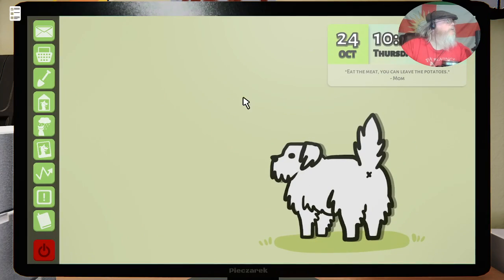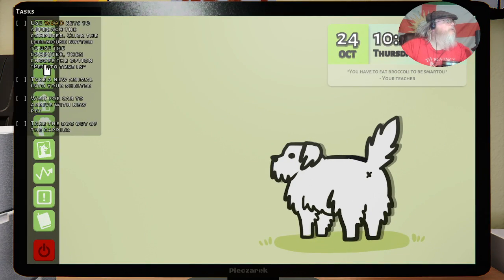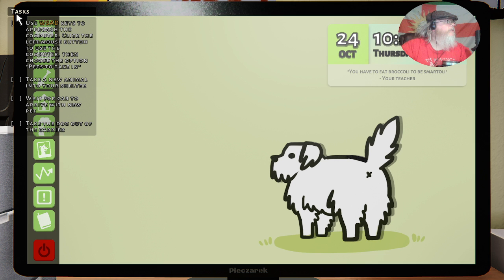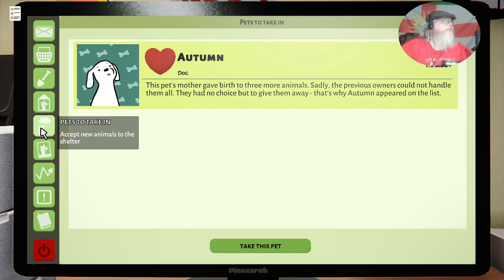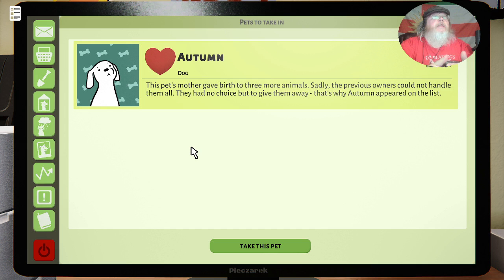That's all what you can do on the computer, and we're going to look at what pets we can take in. We've got one dog available right now, expires in an hour. This pet's mother gave birth to three more animals; sadly, the previous owners could not handle them all and had no choice but to give them away — that's why Autumn appeared on the list.